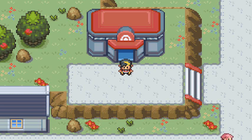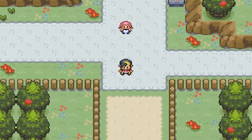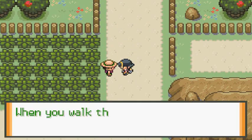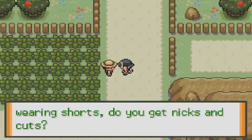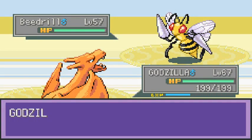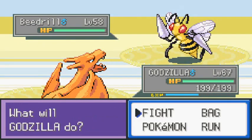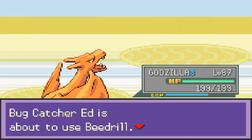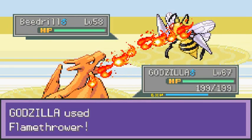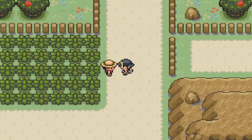We're going straight down to Meridian and Pallet Town. I don't even know if there's gonna be any battles over there, so let's just go ahead and start battling everybody and rush through this whole thing. We're taking on this Bugcatcher coming out with his level 57 Beedrill — and he's coming out with more Beedrills than anything, so let's continue on.